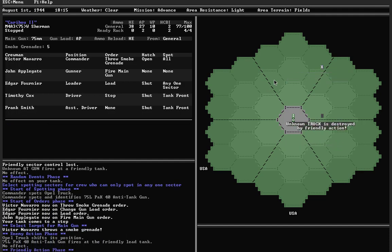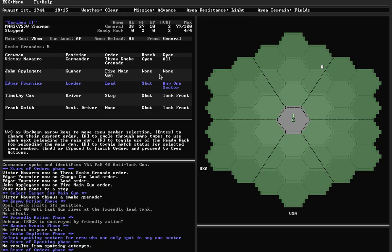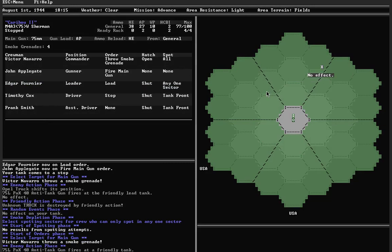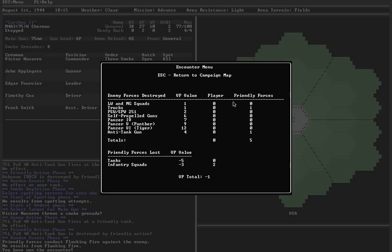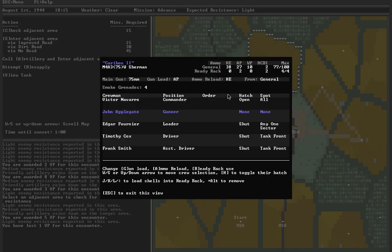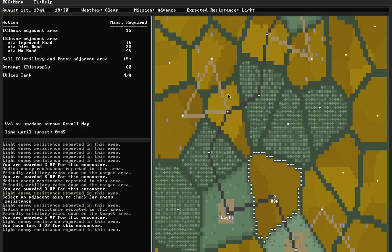With an hour left in the day, the ready rack is full. Open up the hatches. Adjacent area brings us down to 45 minutes. Move in — brings us down to half an hour, no resistance. We've got 30 minutes left, which basically isn't enough time to do anything. We can check for resistance, we can try to move. Battle encounter is triggered — so the day will end after this battle finishes because I don't have any daylight left.